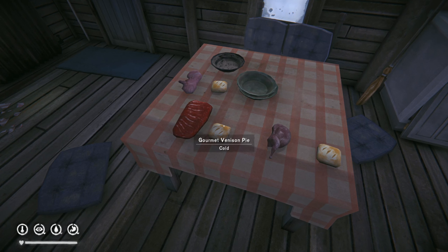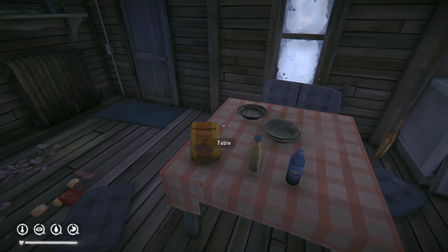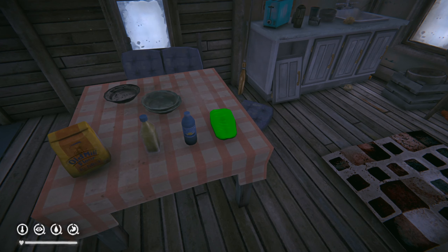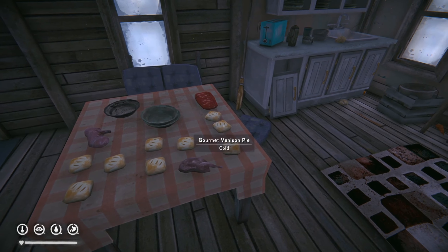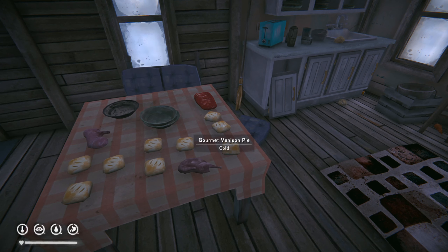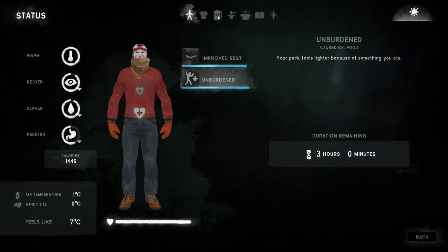Next we have the meat pies: the rabbit pie, the venison pie and the ptarmigan pie. Just like the sweet pies they require flour, water and oil, plus half a kilo of their respective meat. The rabbit and ptarmigan pies provide three 250-calorie portions, whereas the venison pie provides three 325-calorie portions. Instead of providing energy, each meat pie gives you a three-kilo carry capacity bonus that lasts for three hours, and meat pies give no debuffs.